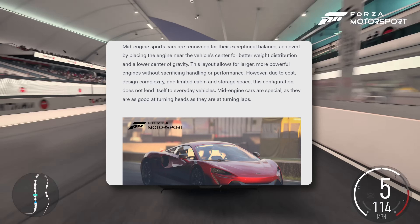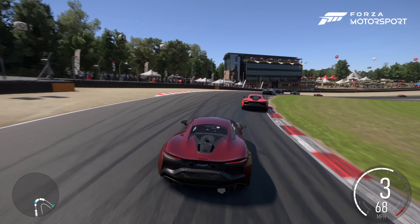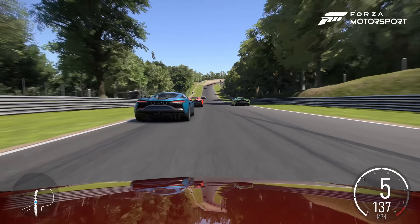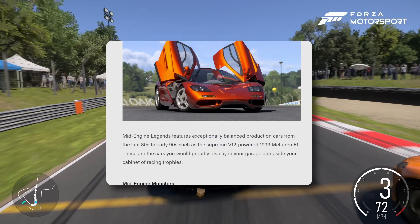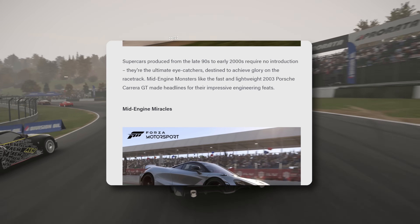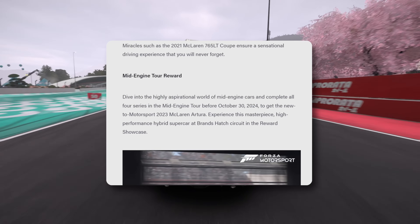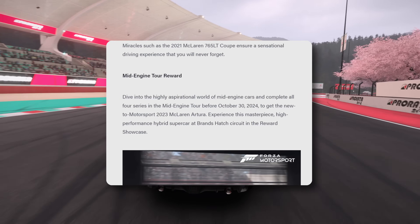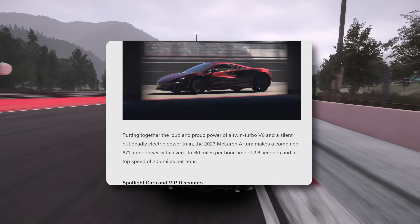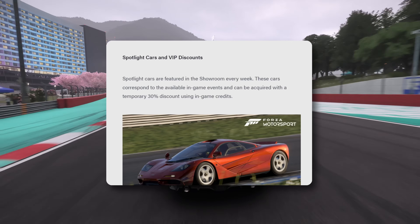Here's the mid-engine update tour. The McLaren Artura is in there — I recently saw it at the McLaren Technology Center. We've got Mid-Engine Muscles, Mid-Engine Legends featuring the McLaren F1, Mid-Engine Monsters with what looks like the Carrera GT, and Mid-Engine Miracles with the 765LT Coupe. The reward for completing the tour is the McLaren Artura — I'm definitely doing that so I can drive it with the actual Artura wheel.